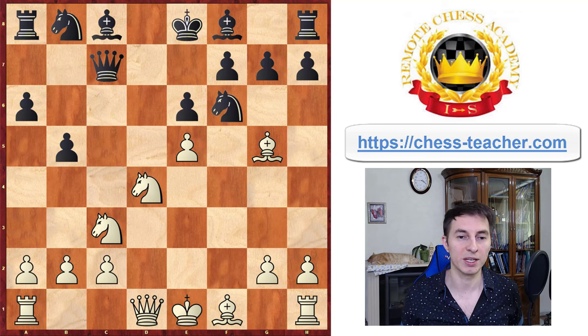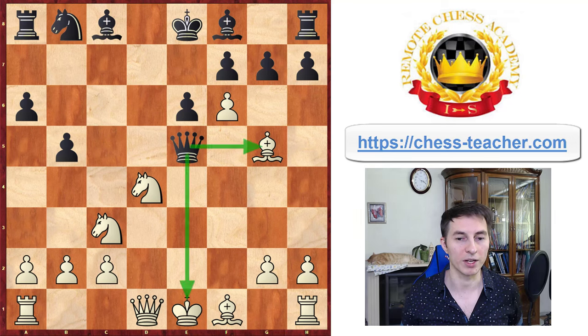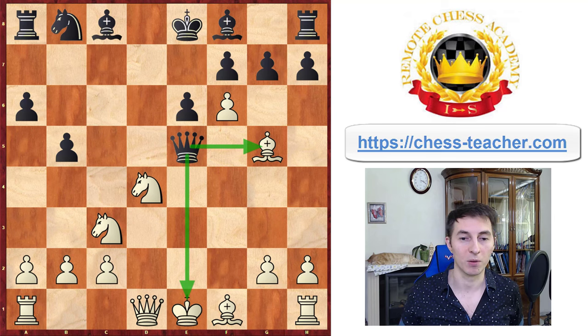The queen escapes from the pin, and now if white takes the knight — which Tal didn't do in the actual game, but just to show you why this doesn't work for white — black can respond with queen to e5 check, which delivers a double attack on the white king and bishop. Therefore white does not win a piece here; black takes it back right away.